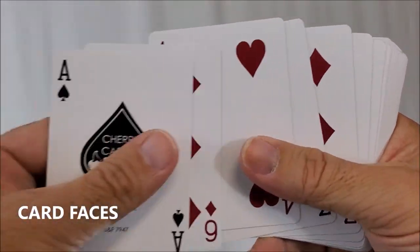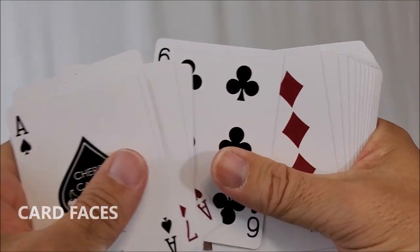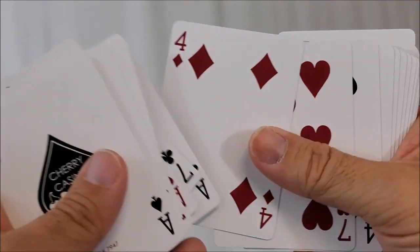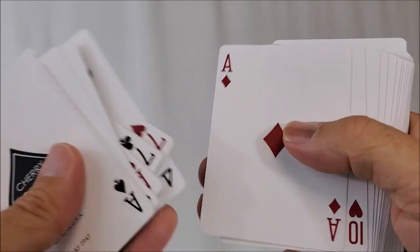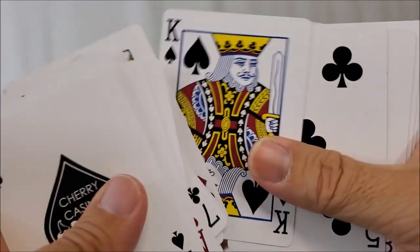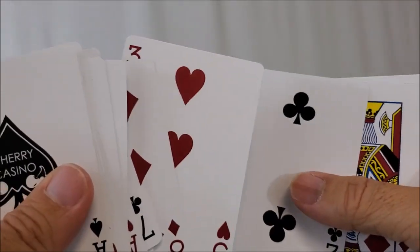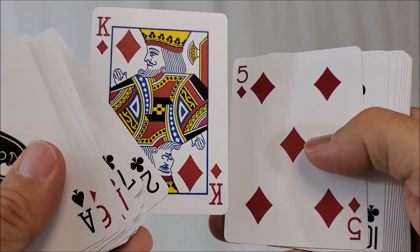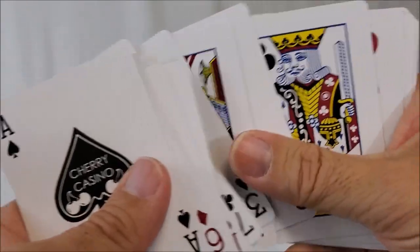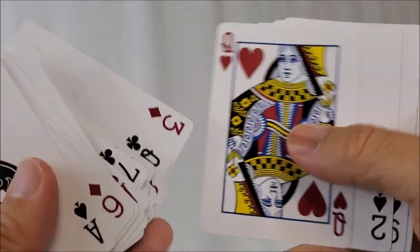Going through the deck, you'll notice it is not in NDO — not in new deck order. It is actually in the Juan Tamariz stack; this is Mnemonica. Someone who knows Mnemonica would be able to cut this and finagle with it just a little bit and have it into a perfect Mnemonica stack. You'll also notice the reds are red, blacks are black, pip layout and graphics are standard, and court cards are standard. That's what makes this another great deck — there's no suspicion drawn to it, as far as faces and coloring, everything looks exactly like you'd expect.